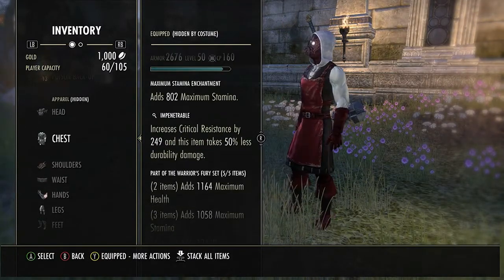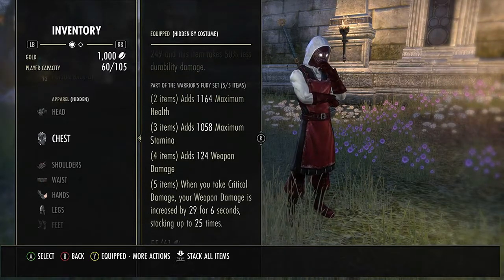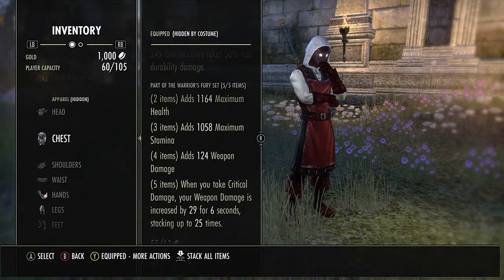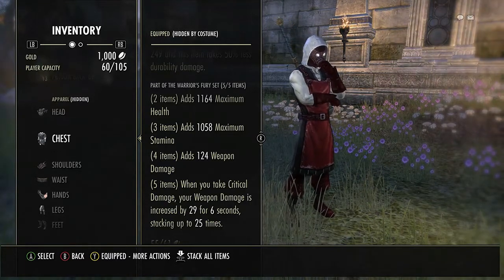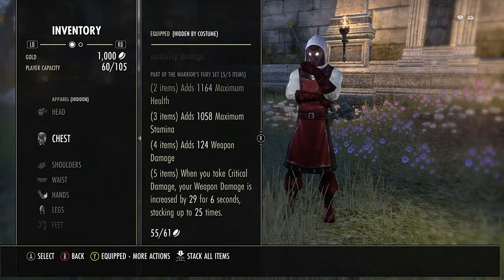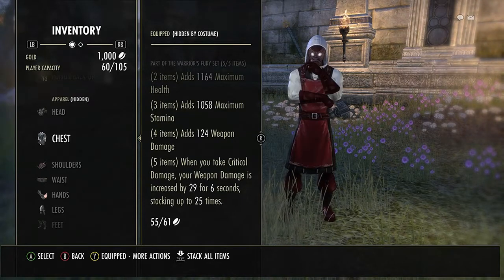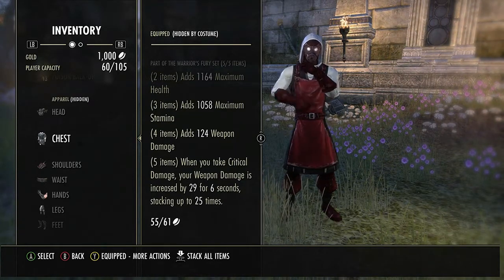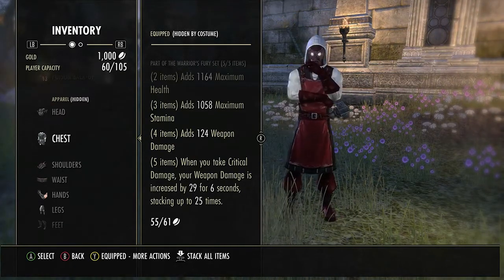The second set is Fury. This helps a lot because this build has lower max resources — not insanely low, but lower than what I'd normally have. The extra stamina helps, the weapon damage is nice, but the five piece is just awesome. It gives you up to 750 weapon damage based on how much damage you take, so if you're constantly taking damage it'll stack pretty high.